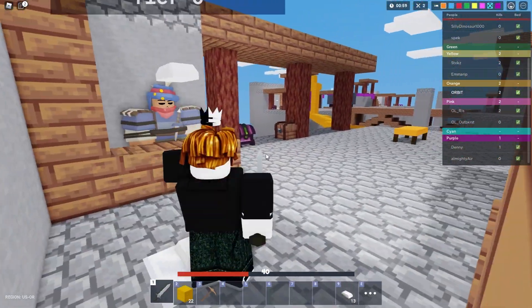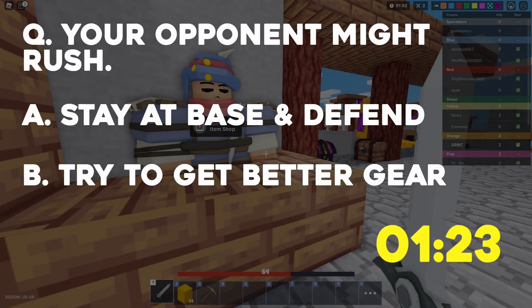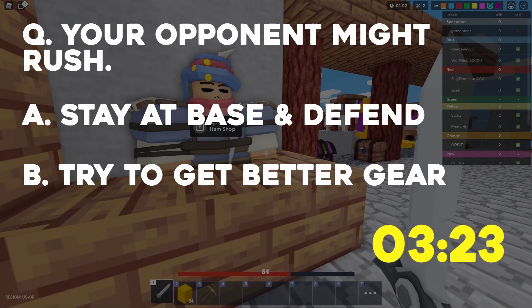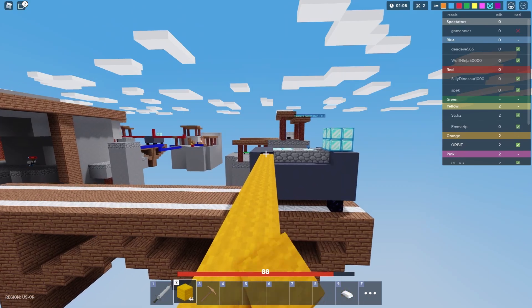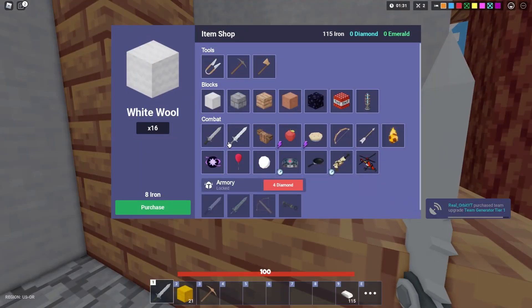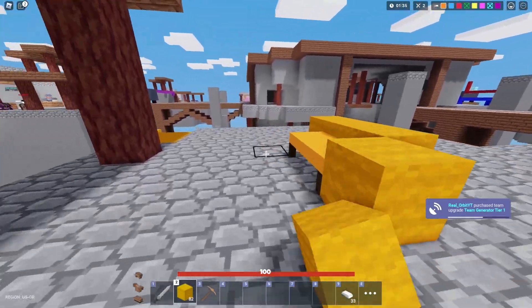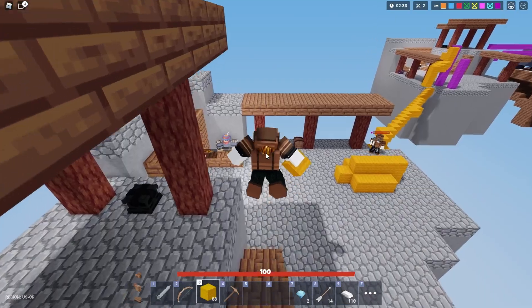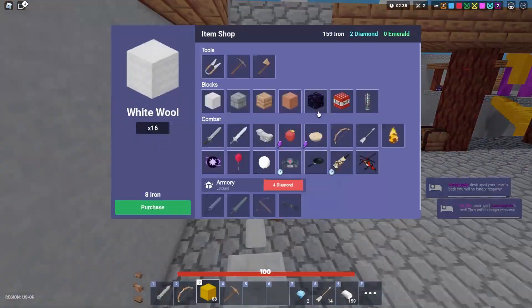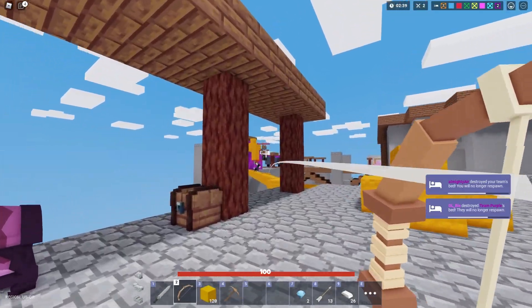Your opponent might rush your bed again — will you stay at base and defend, or will you try to get better gear? Getting better gear is the right call because you might be able to eliminate your opponent twice. After getting some iron from my opponent's base I geared up and defended my bed a little. However, when I tried to get iron armor twice in a row, it was too late to defend my bed and they got it — but I successfully upgraded my armor.